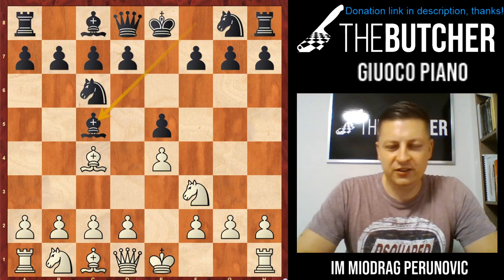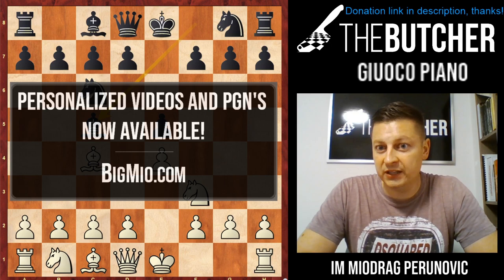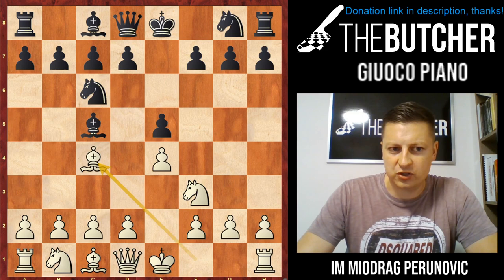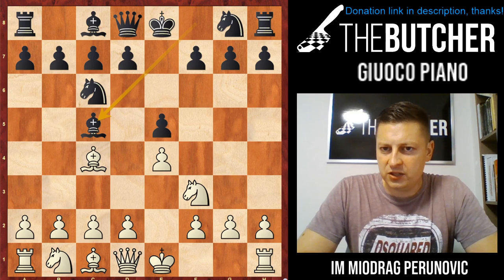Hey guys, Giuoco Piano, or the way I like to call it, the more Italian opening. We're going to immediately get straight to the point. After e4, e5, Nf3, Nc6, Bc4 and Bc5 — I like to call this variation the Italian opening. It's a very common one.